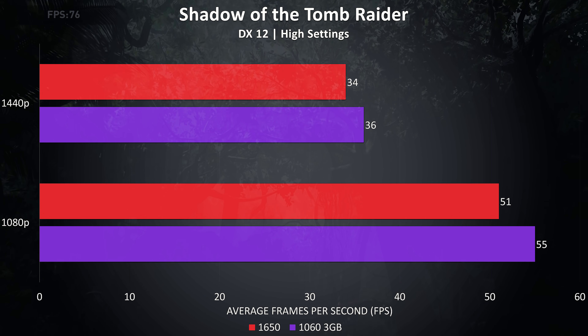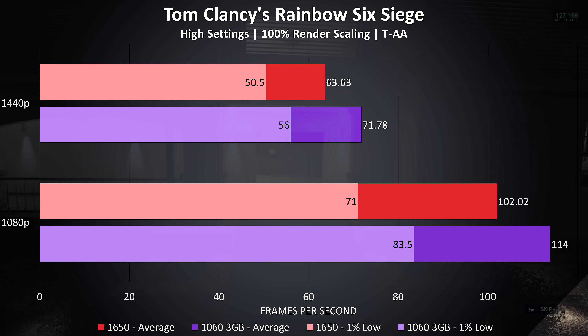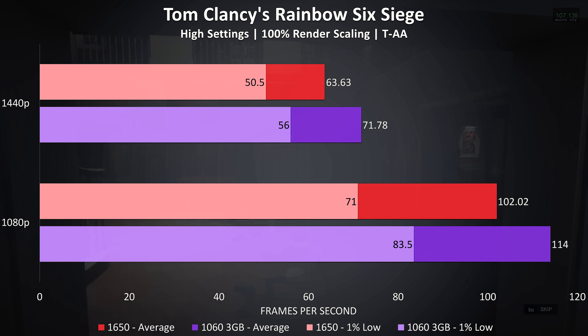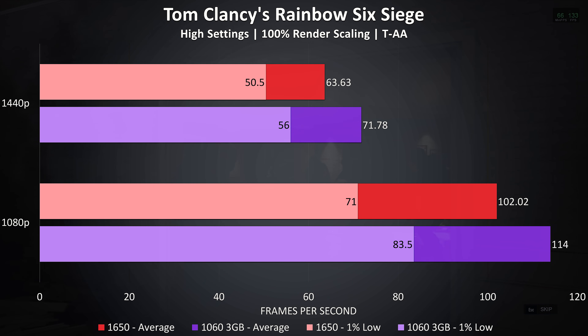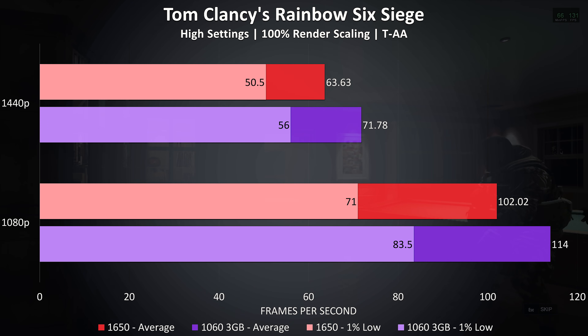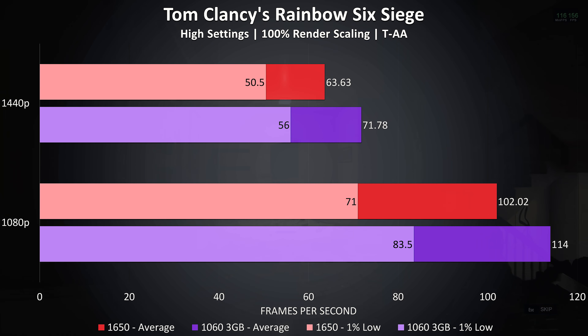Shadow of the Tomb Raider was tested using the built-in benchmark with high settings. There was less of a difference here — an 8% improvement to average FPS at 1080p and 6% higher at 1440p with the 1060. Rainbow Six Siege was tested using the built-in benchmark at high settings. This game showed a lower improvement, likely because it benefits from Nvidia's Turing architecture — an 11% improvement to average FPS at 1080p with the 1060 and 13% at 1440p, a bit below average.